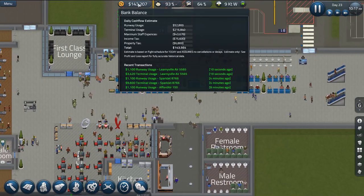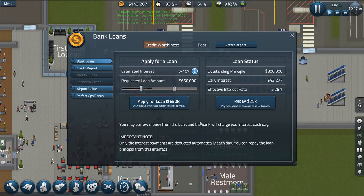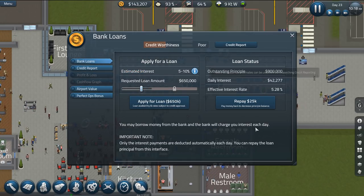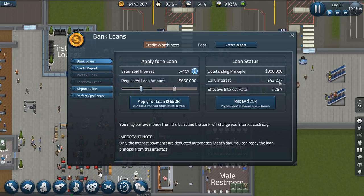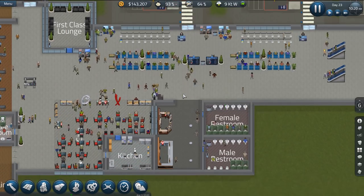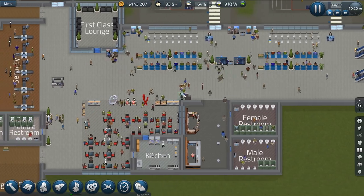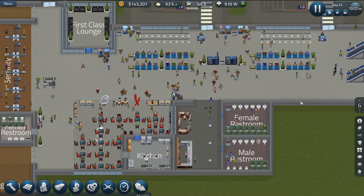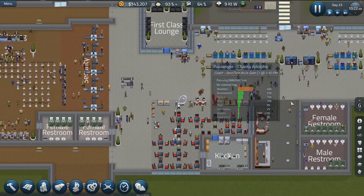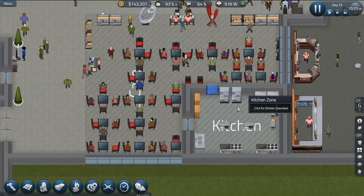How much money do we have tied up in loans? 800,000 bucks - well, okay, it is horrible. We should maybe start knocking that out as well. Look at that though - we've got a good amount of passengers over here, people are using our airport. They're using our cafe too, which is nice.